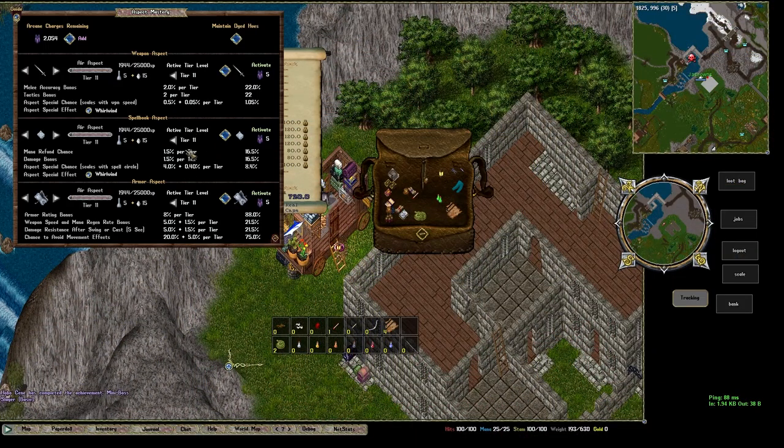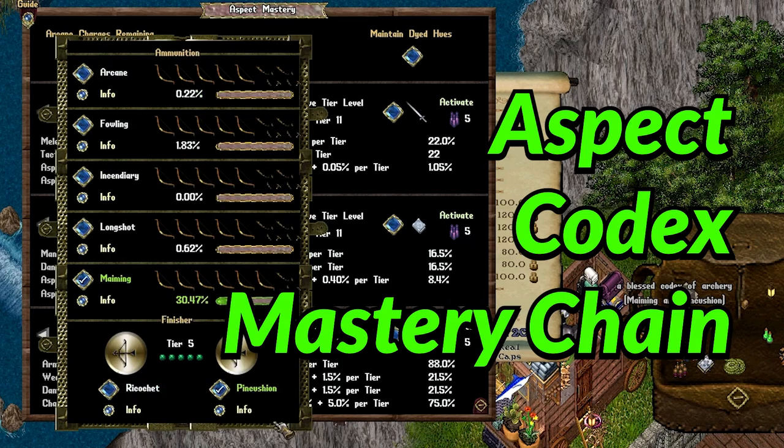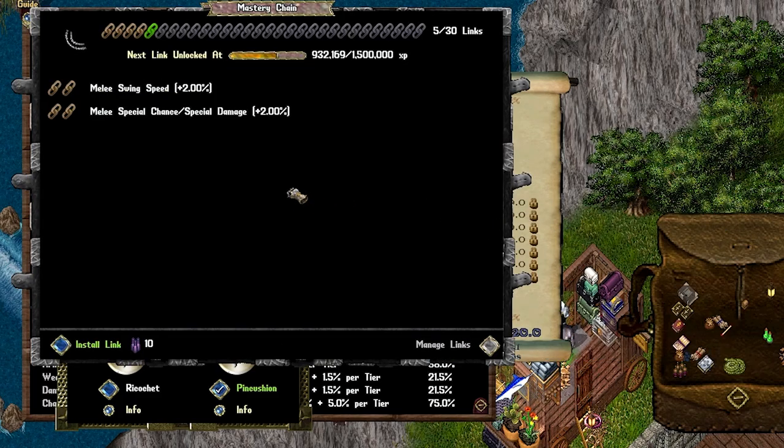On UO Outlands, in addition to grandmastering your skills, they also introduced multiple items that can help your character become stronger. These items — like aspect, codex, and mastery chains — are important to help you succeed in player vs monster combat, PvM. We can cover those in more detail in separate videos, but just know that getting your skills to GM is just the beginning here on Outlands.